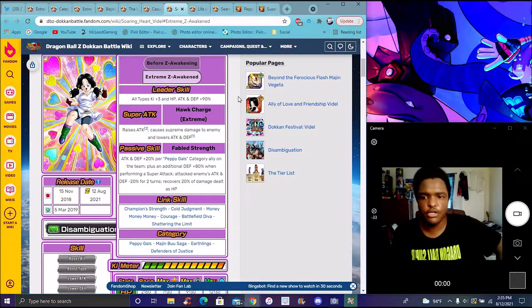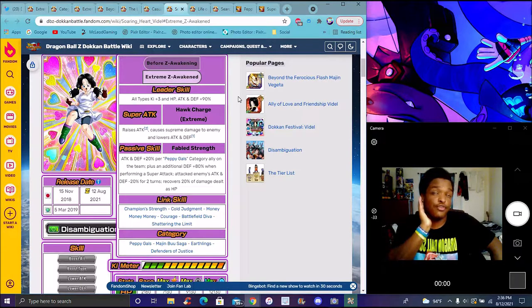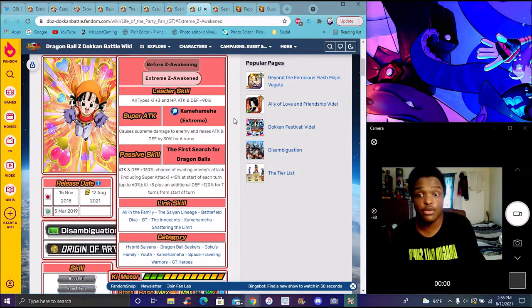Videl — same leader skill — raises attack, causes supreme damage, and lowers attack and defense. Attack and Defense plus 20% per Peppy Gallows category ally on the team, plus additional Attack and Defense plus 80% when performing the Super Attack. Enemies' Attack and Defense minus 20% for two turns, and recovers 20% damage dealt as HP — that's actually pretty good. They all really need Peppy Gallows to make themselves shine though.